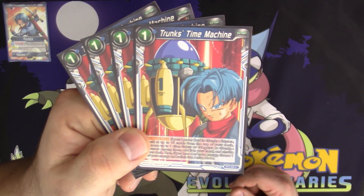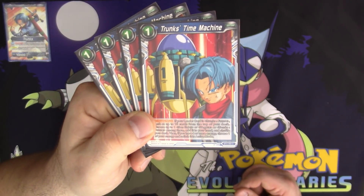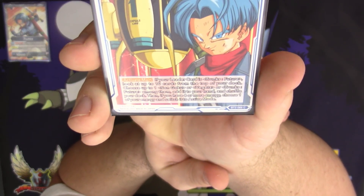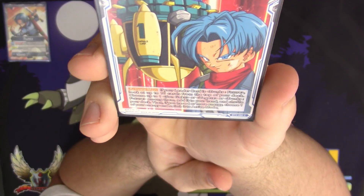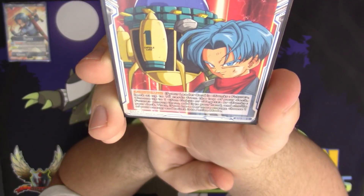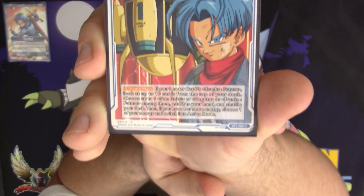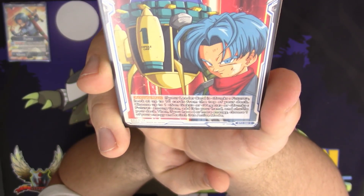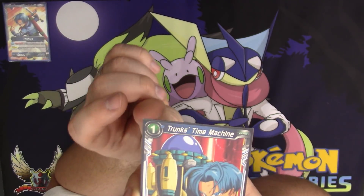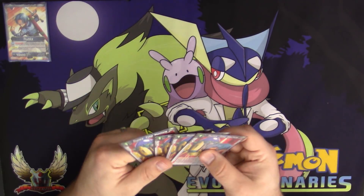First and foremost, we play four copies of Trunks' Time Machine. It's a very good one-drop, and it's even better mid to late game. The Activate Main states: if your leader card is Trunks' Future, look at up to ten cards from the top of your deck, choose up to one Son Goku, Vegeta, or Future Trunks card among them, add it to your hand, and shuffle your deck. Then, if you have four or more energy already down, you can choose one of your energy and switch it back to active — so you pay one to use the card and then get it right back. It's like you get to use it for free.